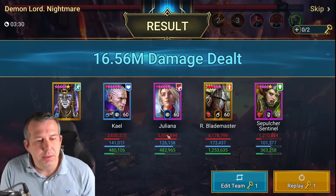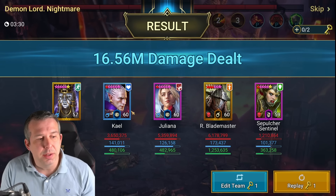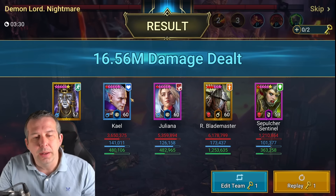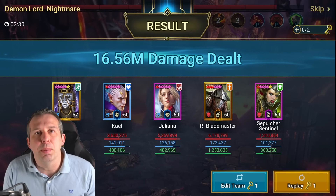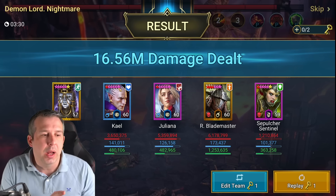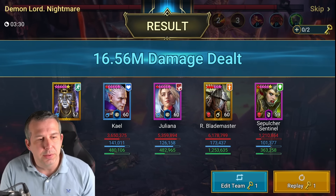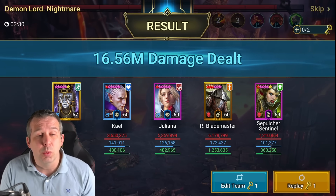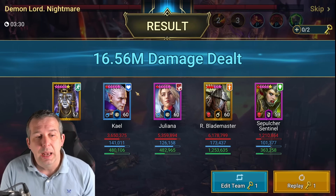Six million damage from Rafalos, nearly six million from Juliana, considerably more than Kale. Kale is actually the next person I drop from this team — he's been a staple right through the account, but at this point you start to find better alternatives. He gets redeployed as a specialist: campaign farmer, arena nuker, or whatever you want. If I get an ally protection champion like the ones I mentioned earlier, Kale comes out, swaps with the ally protector, and this team is probably ready to push to ultra nightmare. That's the difference ally protection makes.